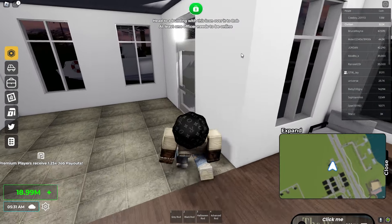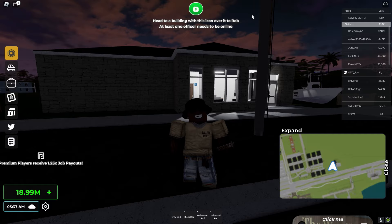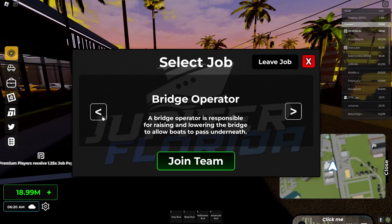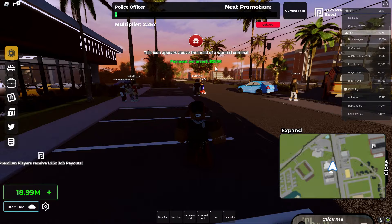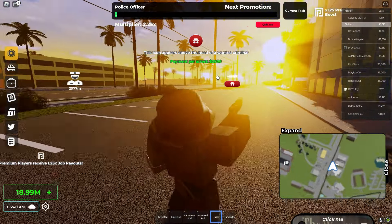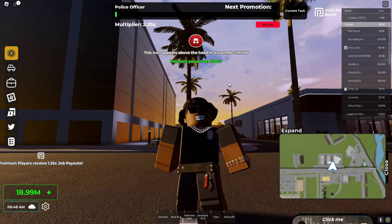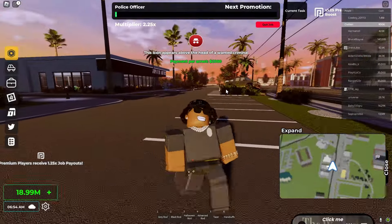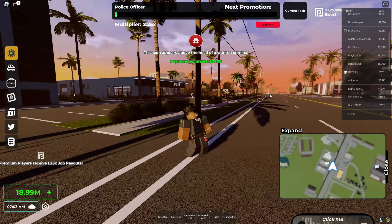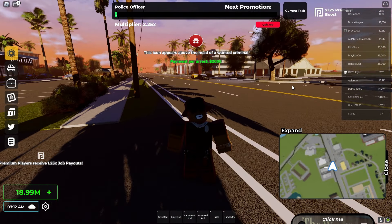Soon they'll be adding guns so criminals will have guns and cops will have guns — I can't wait for that. Now that I have a response I'm gonna go ahead and join the police team to show you the equipment. Payment per arrest is two thousand dollars, which is pretty cool. At the bottom we got a taser — if you tase somebody it stops them for that moment and then you can put the handcuffs on them and it sends them to jail. It pays two thousand for every criminal you catch.